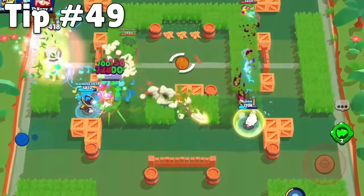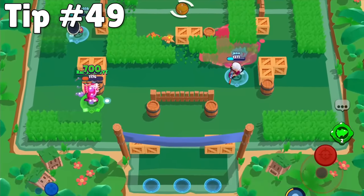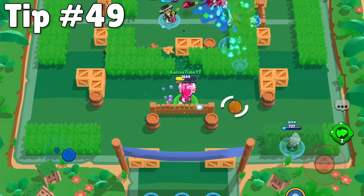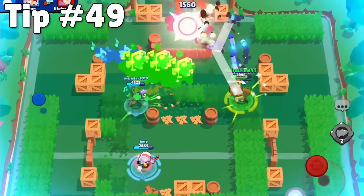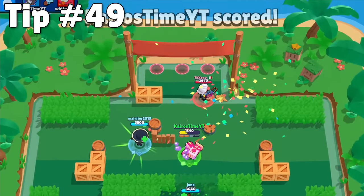No matter the game mode or the map, breaking walls can completely change the map and also changes the strategy for that map. Before you break any walls, consider how opening up the map will affect your teammates as well as the enemy team. As a general rule, it's usually a good idea to break walls on the enemy side of the map and leave them up on your side, but there are definitely exceptions to this rule.